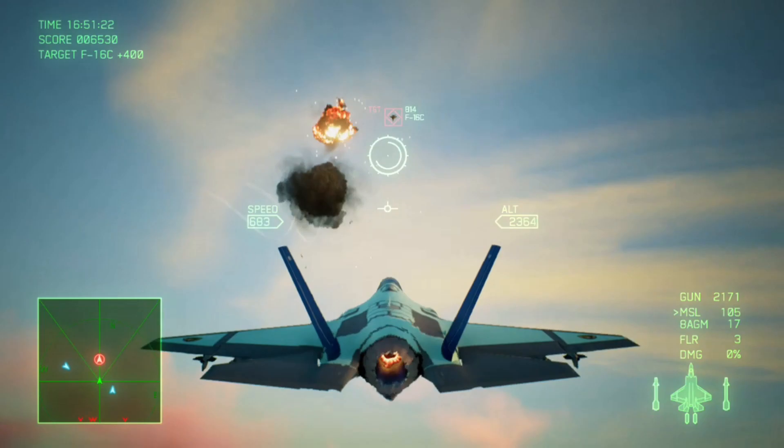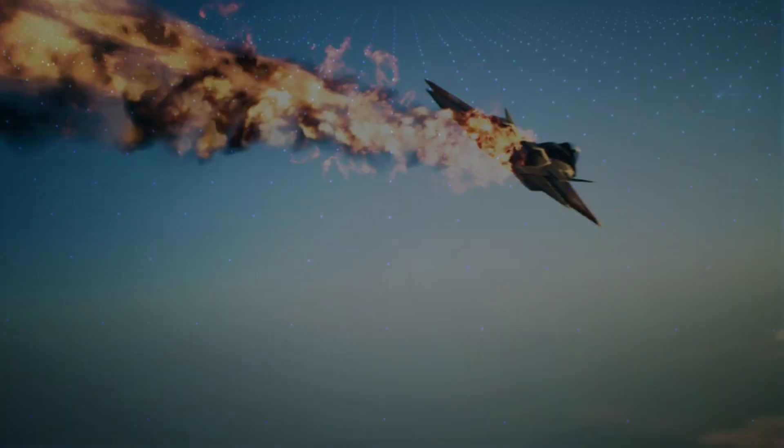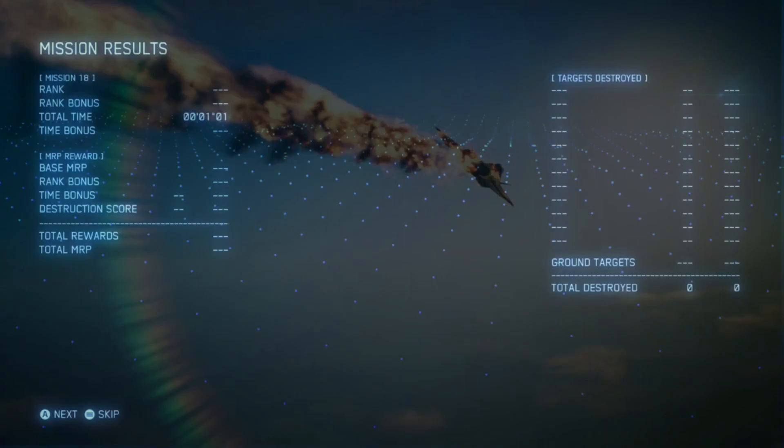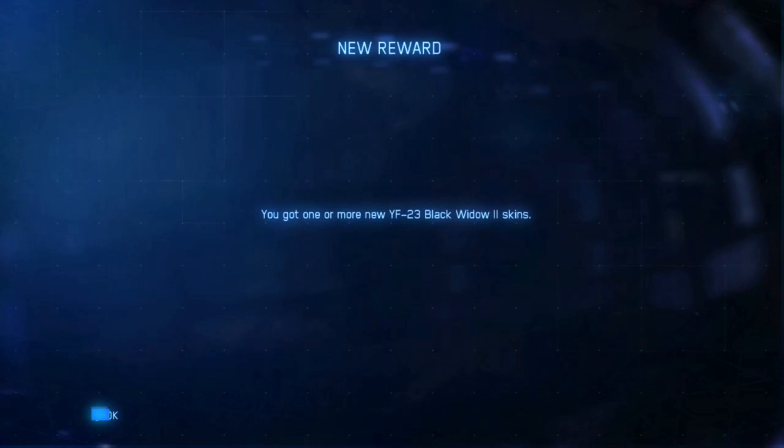After that, just complete the mission as normal — take out Mr. X when he spawns in and finish the mission without dying. Then during the after action report, in your targets destroyed section, you will see Lynx and Mr. X. That's how you know you've unlocked the skin, as well as the next screen confirming it for you. So there you go, you've now unlocked the YF-23 Lynx skin. Happy days.